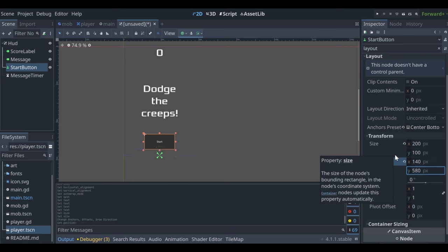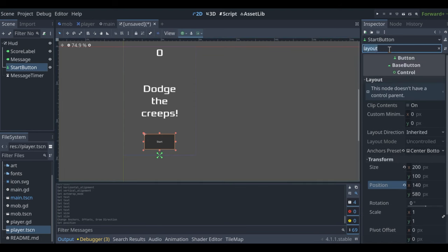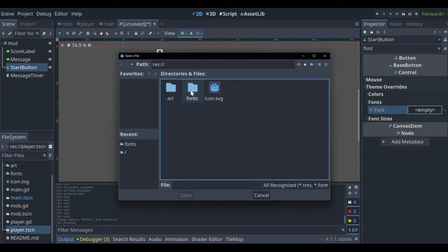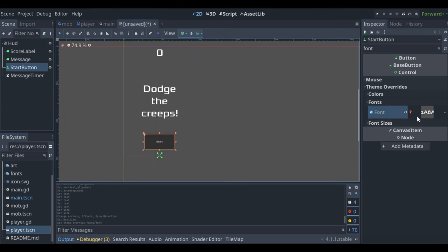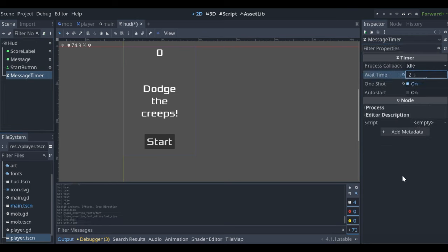For the StartButton, set its text to 'Start'. In Filter Properties under Layout > Transform, change the size to 200x100 pixels. Re-center it after resizing, and set Y to 580 pixels for a small margin. Load the same font in Theme Override Fonts and set size to 64. Save the scene as hud.tscn. Set MessageTimer wait time to 2 seconds as a one-shot timer.